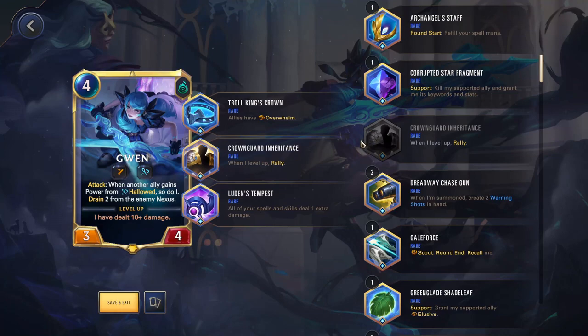Crown Guard Inheritance — when I level up, Rally. This is very good for some decks. With Gwen, she levels up on her first attack after dealing 10 damage, so you can consistently get that level up. You want to have it on a champion where you're able to manage when they level up so you can plan and get the best from the Rally. Gwen attacks, gets a bunch of extra attack from Hallowed, then you Rally, she still has those bonus stats, and she can attack again and win the game. If champions level up inconsistently or you can't control it, you might want to skip this one.